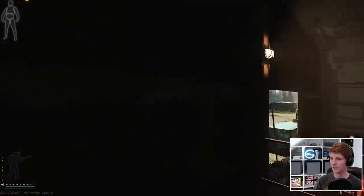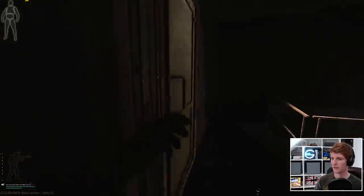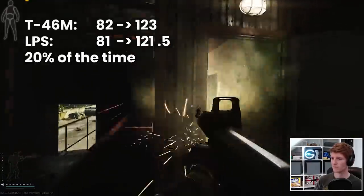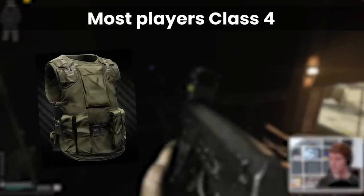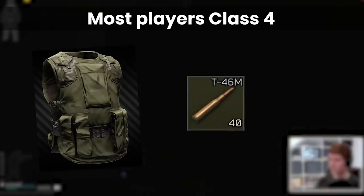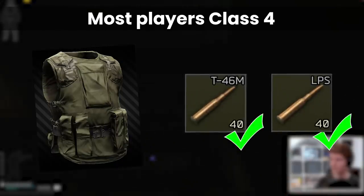As you might have guessed, that means that if you get a penetration with these rounds on the chest hitbox, which is overwhelmingly likely against class 4 armour, around 1 in every 5 shots will take the damage up to over 120 and kill them outright.